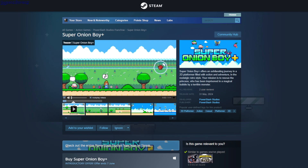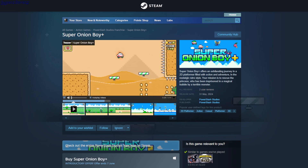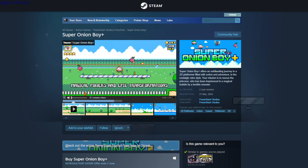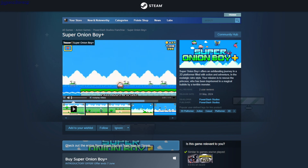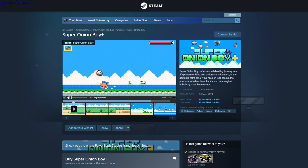Super Onion Boy Plus — this is a platformer that kind of looks like Mario. You collect coins, it's slightly difficult, you can jump mid-air, jump on enemies, and shoot. There are a bunch of different levels. This is $3.39.